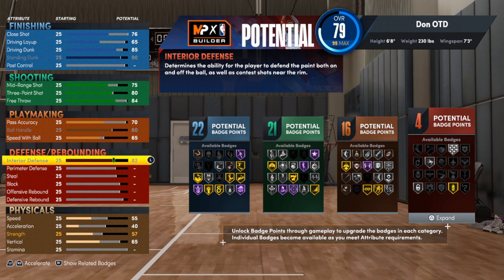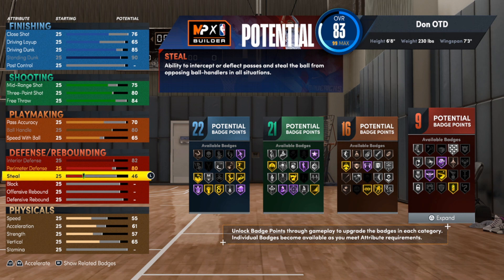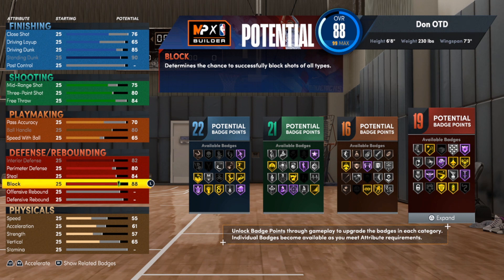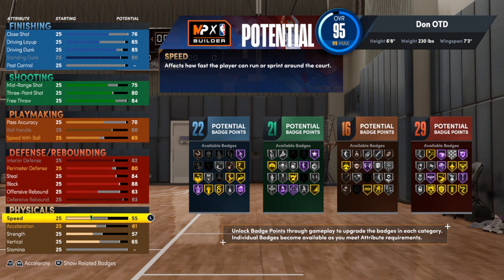Now for the defense — I love making my builds nice and balanced. For interior defense we're going with 82, and for perimeter defense we're going with 80, which will get you Clamps at silver — a good spot to have it. For steal we're going kind of high, maxing that out at 85 then going down one to 84. For block we'll do the same, maxing it at 89 then going down one to 88. For defensive rebound we want all of that — going up to a 93, which gets us Rebound Chaser on gold. Like I said, this is a small ball center build.